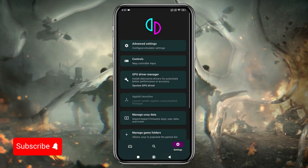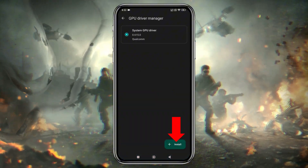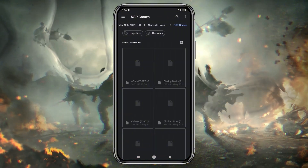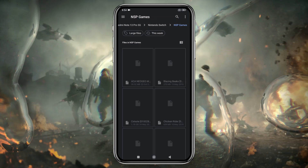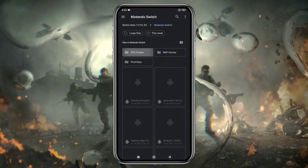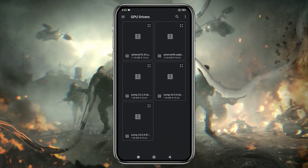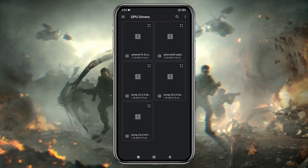Head back to the main Settings menu, where you'll find an option to install custom GPU drivers. By default, it selects your device's GPU, and you can install a custom GPU driver for best performance. I've included a download link for these drivers in the description. As mentioned, this version supports Mali drivers. Thanks to the dev team for their great effort.